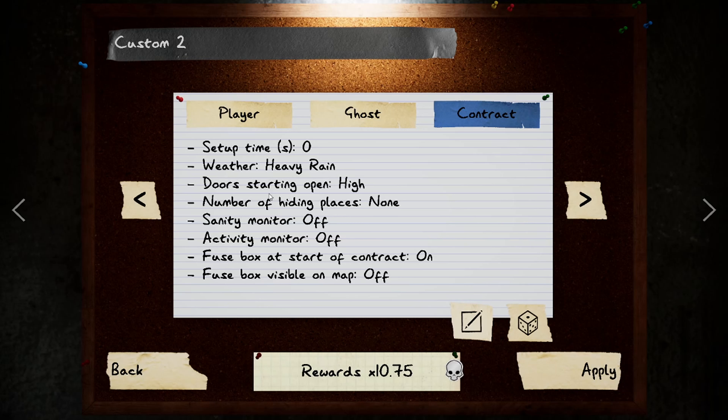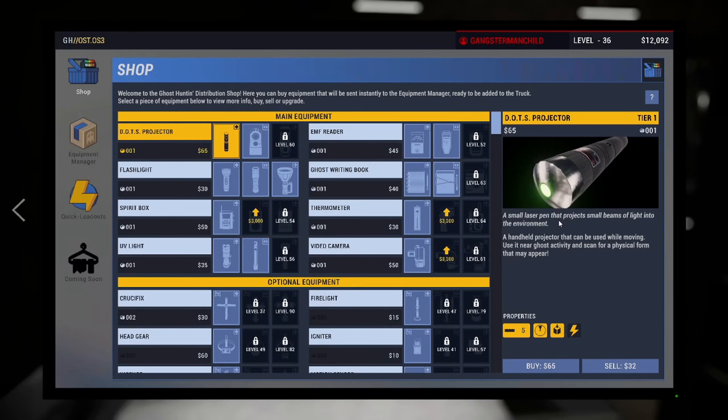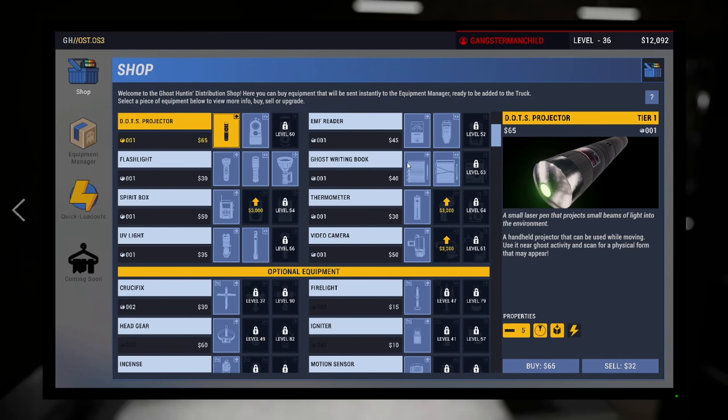Door starting open high, number of hiding places none — we're actually going to hide behind the fridge, which is technically not a hiding place but the ghost will never find you there. No sanity monitor, no activity monitor, make sure the fuse box is on. You can test for a gin but we don't need it to be visible. If you do everything right this should give you a 10.75 multiplier.